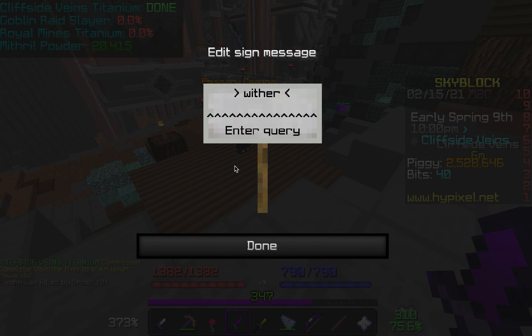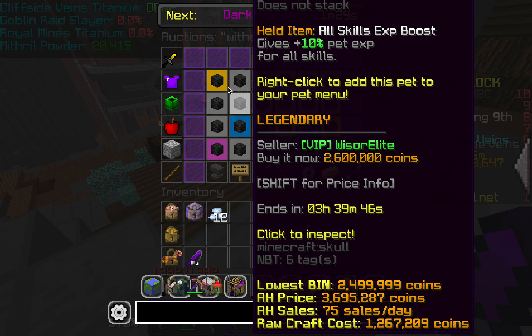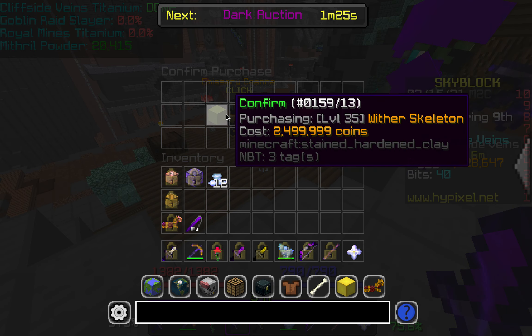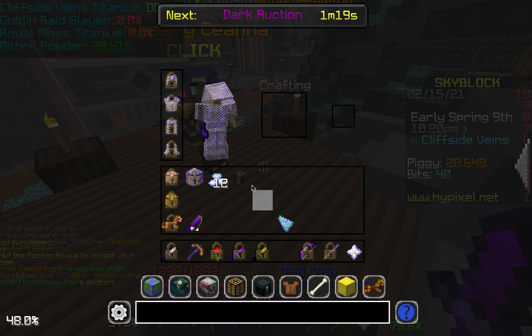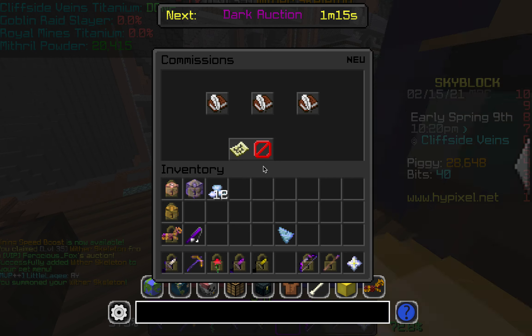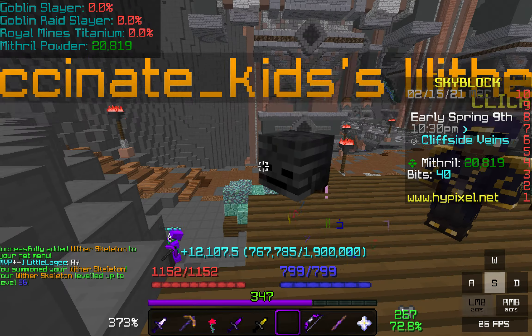So if I go over here and I buy a Wither Skeleton Pet — legendary, lowest price, level 35 — I buy that and equip it right when I collect any of my commissions. I level it up every time I collect a commission.